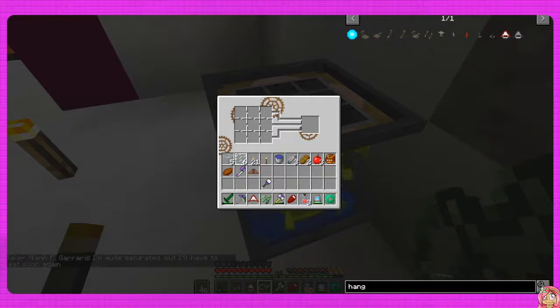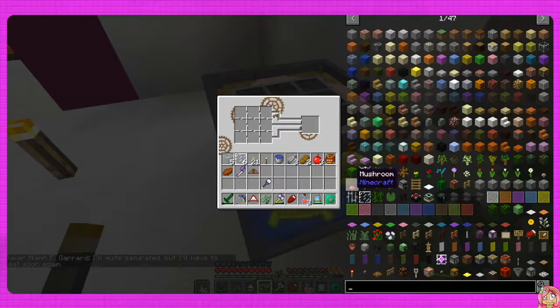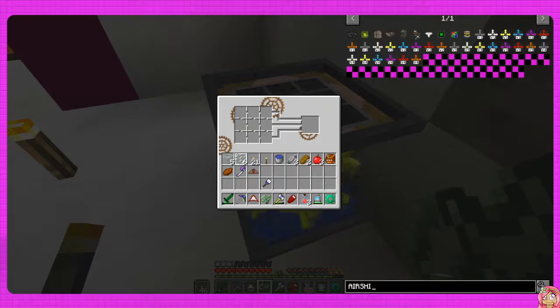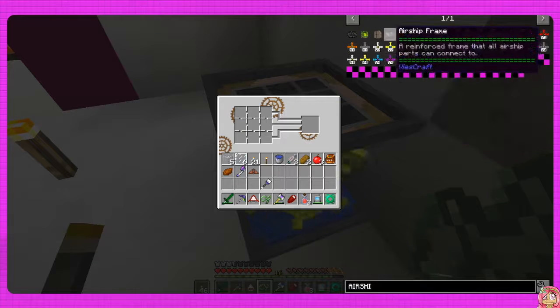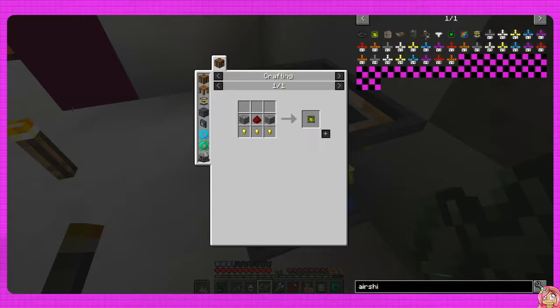So I think this is the airship workbench. Let's get in here first and look up airship frame - airship. Hmm, did something wrong there. Okay, airship frame, and that is right here. Oh, we need a minecart, we need logic chips - okay, so now we need to go into the other workbench.